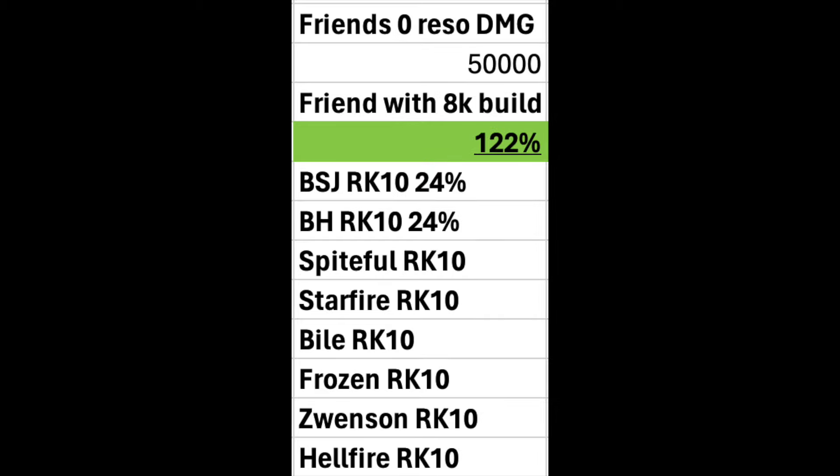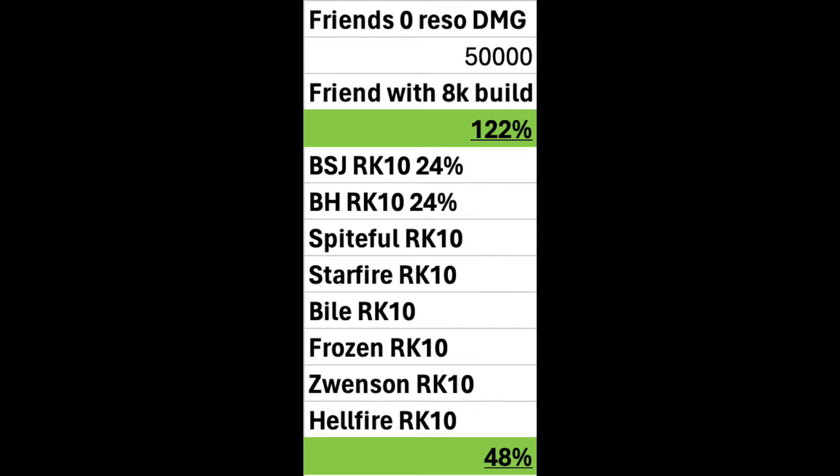We're also going to give him some other rank 10 five-star gems: Spiteful Blood, Starfire Shard, Seeping Bile, Frozen Heart, Swenson's Haunting, and Hellfire Fragment. These gems add a total of 48% increased damage from Bloodsoaked Jade and Bottled Hope combined. Gems like Starfire Shard or Seeping Bile will do some extra damage, but in the big scheme of things — whether attacking the training dummy or in a gauntlet — this extra damage won't be that impactful.